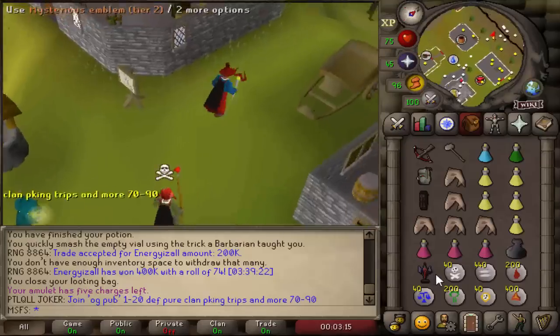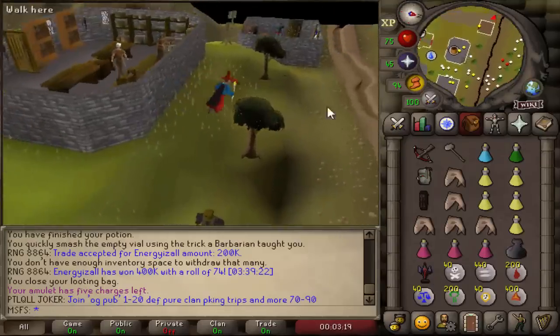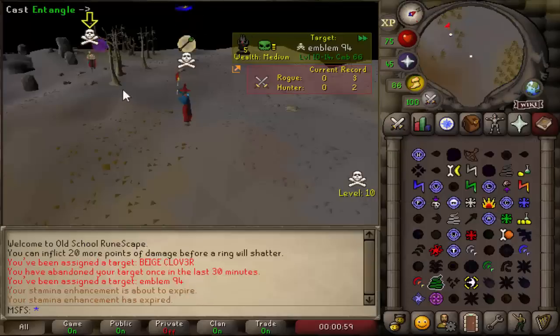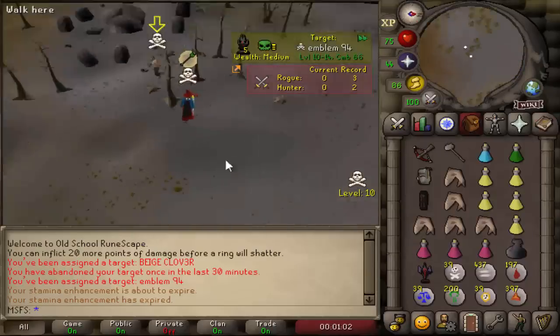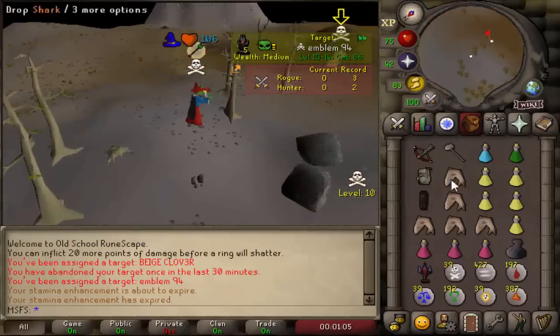We're using the tier two that we got in the last video and we're not risking our ruin pouch because we are in welfare gear. Let's catch a TB — can we catch a freeze? Splash — can we catch it? There we go, nice.